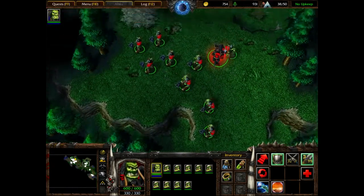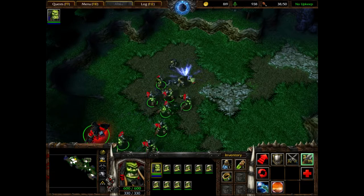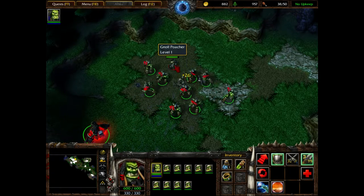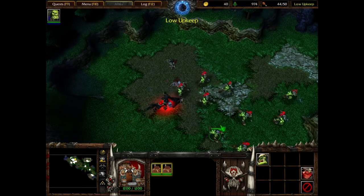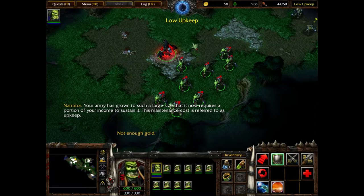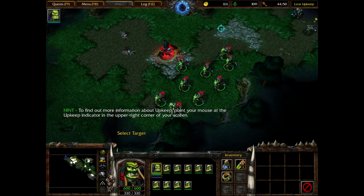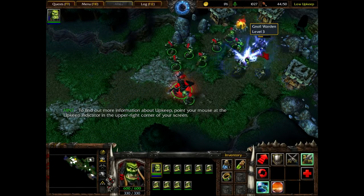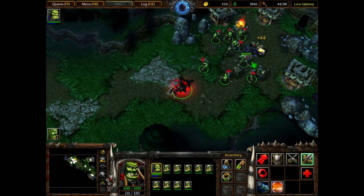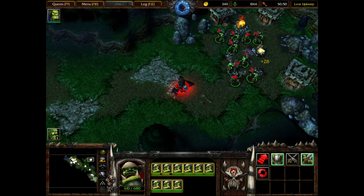I still have chain lightning and all the stuff from the first level has carried over. Also, there are gnolls around here and they're asleep, which will make things easier for me. I should be micromanaging this — sending whoever has the weakest health away. Your army has grown to such a large size that it now requires a portion of your income to sustain it. This maintenance cost is referred to as upkeep. So now I'm only getting 70% of my gold, unfortunately. But we'll be fine. I got a scroll of healing.